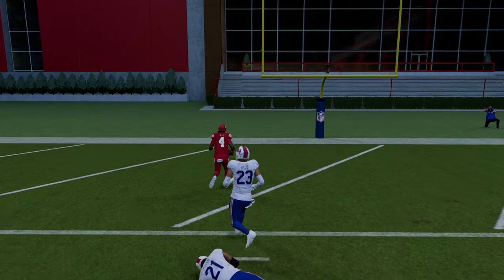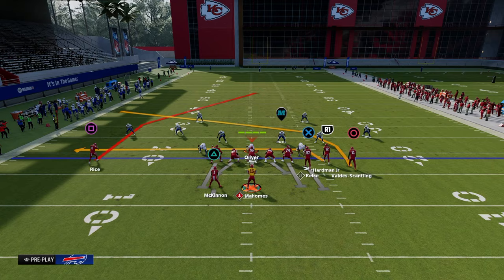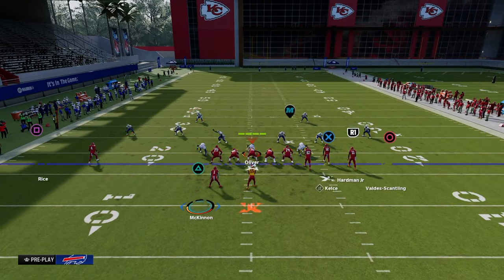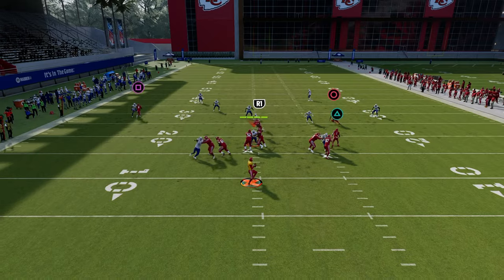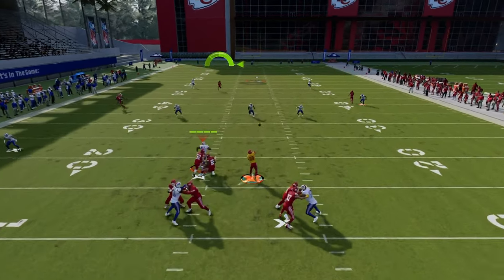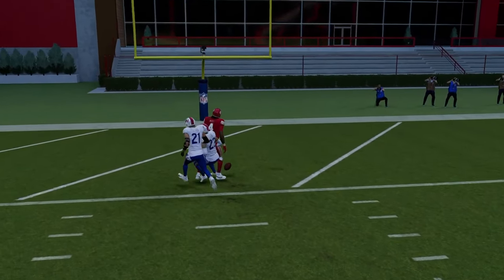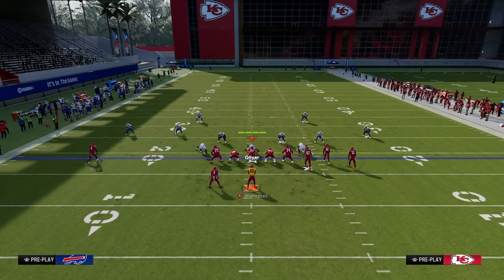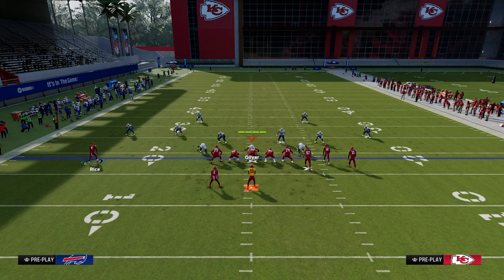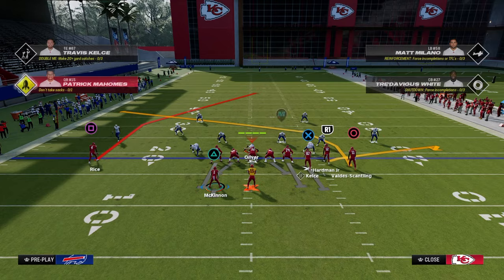Another way to get to the same thing is to motion the running back over and put him on a wheel route — it will also pull the deep half, and stepping up in the pocket lets the deep post manipulate that defense. If you don't have slot apprentice, even something as simple as a flat route to the right can pull and manipulate that deep half.